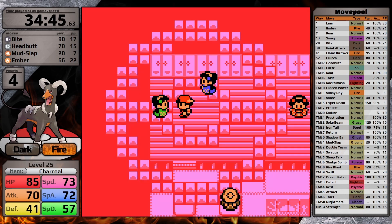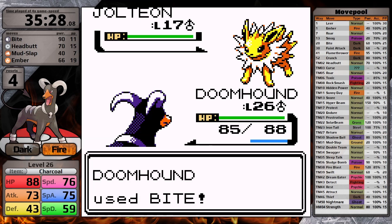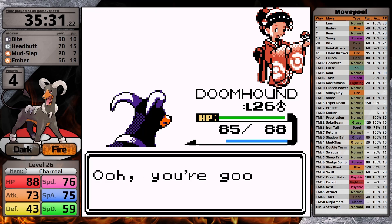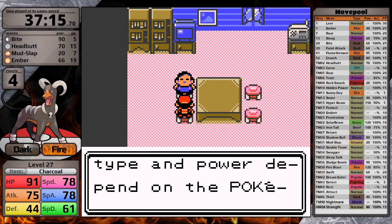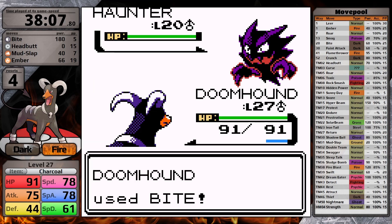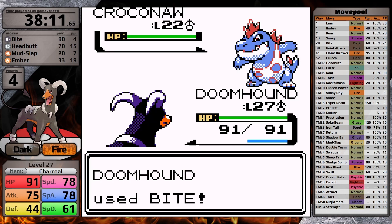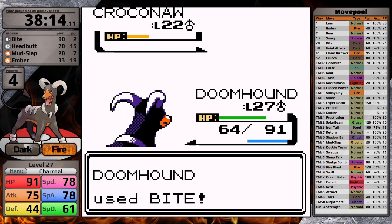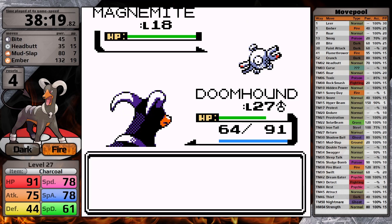In Ecruteak City, I face the Kimono Girls — this is like the one area in Johto where the experience yields feel appropriate. Next, I head to the Lake of Rage. The next battle is the rival in Burn Tower. First is Haunter, and Bite one-hits. Next is Croconaw, and Bite does more than half. It strikes back with Water Gun, which strangely is the only Water type move this thing learns throughout the entire game. My next Bite takes it out, then Bite finishes Zubat, and Ember melts the Magnemite.